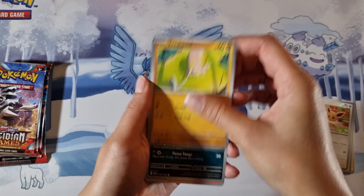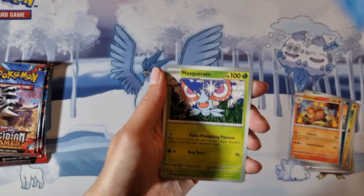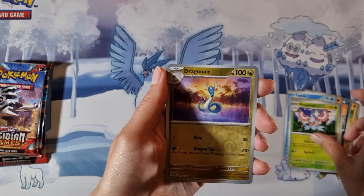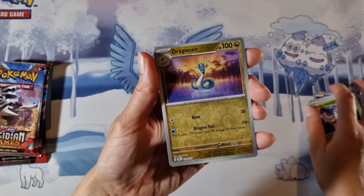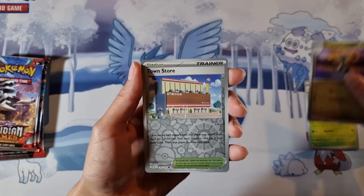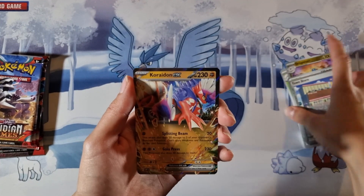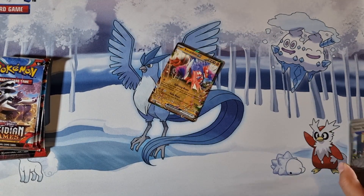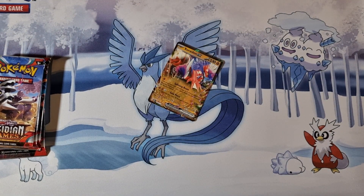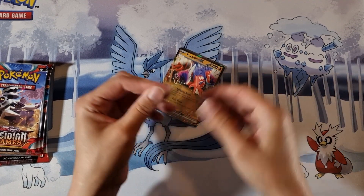Eevee, Toad School, Hounder, Camerot, Lapras, Muscrid, Dragona — that's actually really nice artwork, I do like that — Town Store, and Craydonie X! Yay! I got my first good pull — only took me two packs this time. Nice!